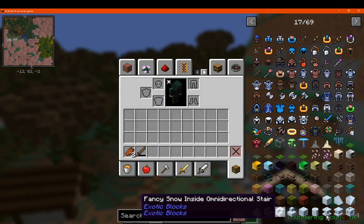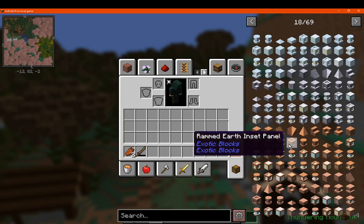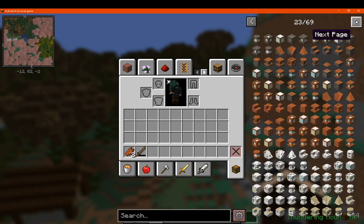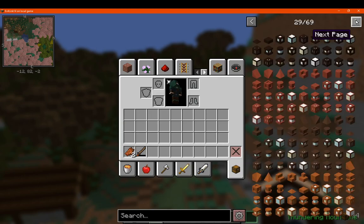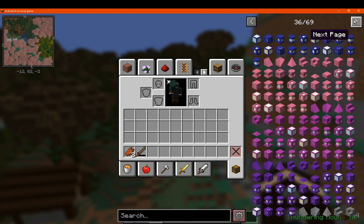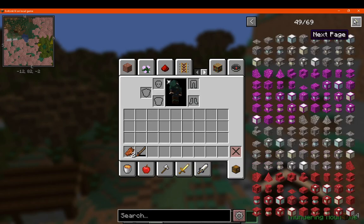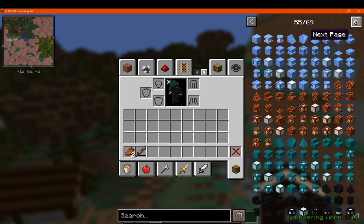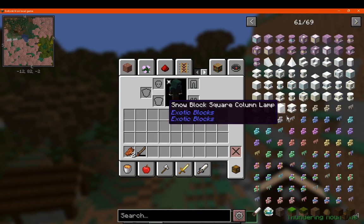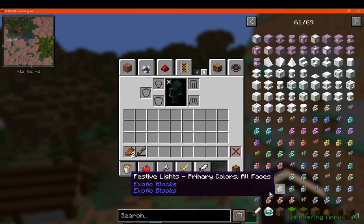You've got Exotic Blocks for adding in additional glass, columns, different styles, and approaches with inlays, panels, and lamps. There's quite a lot of block support from typical blocks but in different forms: you've got slopes, directional slabs, and a bunch of other things — lots of building opportunities. It also adds in some lights and a block cutter for certain blocks.